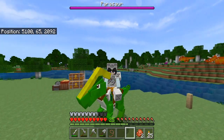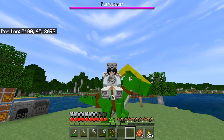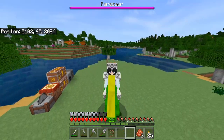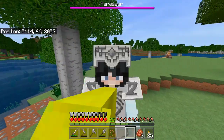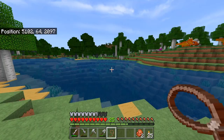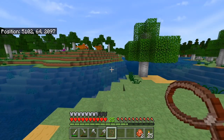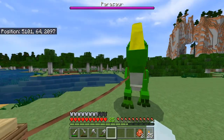Hey everybody, this is Silverkit, and welcome back to Dinosaurs in Minecraft. So last time we got this lovely parasaur here, and he's a great mount. I like him a lot, but the only problem is I can't make him sit down. So a wandering trader and his llamas were kind enough to lend me a lead, and now I just leave him here.